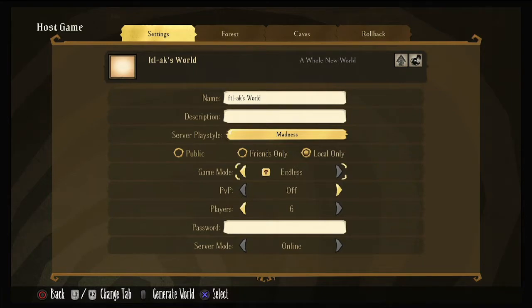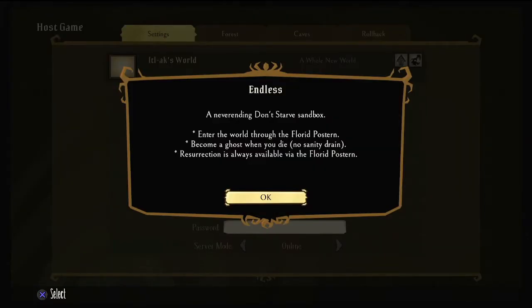And my favorite mode, which is typically what we're on, is Endless. Endless is a never-ending Don't Starve sandbox. For anybody who likes to play in other games in sandbox mode, this is definitely going to be the mode for you. You come through the portal. When you become a ghost — you die — no one loses sanity, and you have many ways that you can be revived. You can go all the way back to where you started, or you can get to a touchstone. There are other options and ways throughout the game that you can be revived.